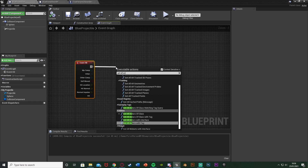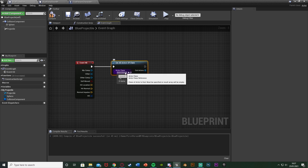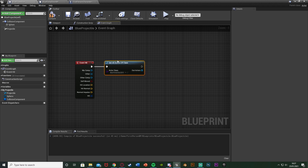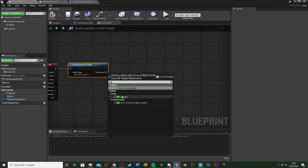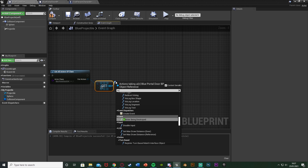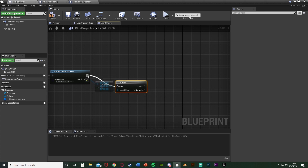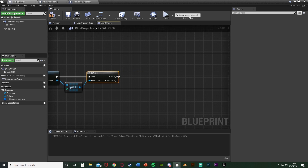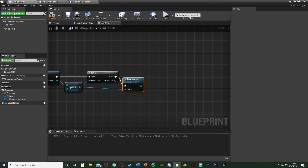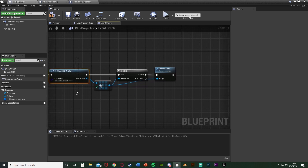Now go back to our Blue Projectile blueprint. Off of Event Hit, we're going to Get All Actors of Class — the actor class is going to be our Blue Portal Door BP. Out of Out Actors, get a copy at index zero, and out of the return value get an Is Valid node. Plug the execution into Get All Actors of Class. Is Valid goes into a Destroy Actor — we're getting Is Valid because we only want to try to destroy the portal door if it actually exists, which prevents errors.